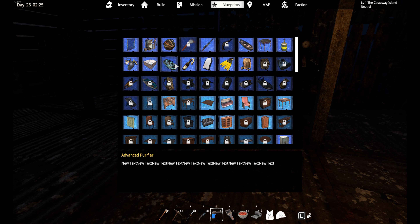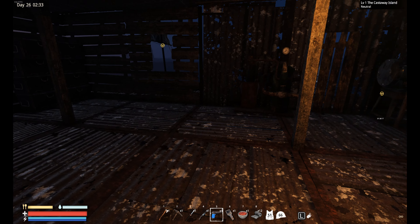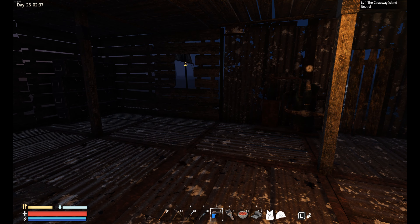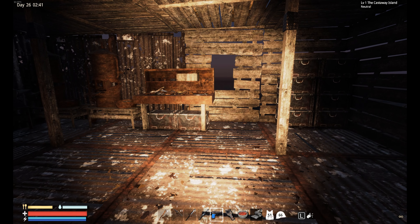But because of more blueprints, I got this, I got that, and I got this one. I also got some weapon parts. Since I got copper, I also did something else — we now have lights!